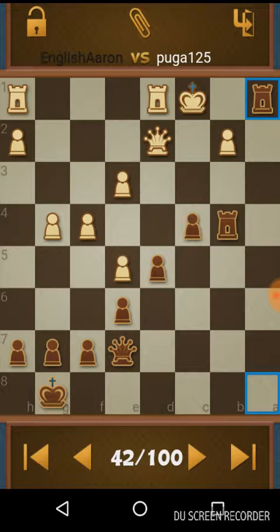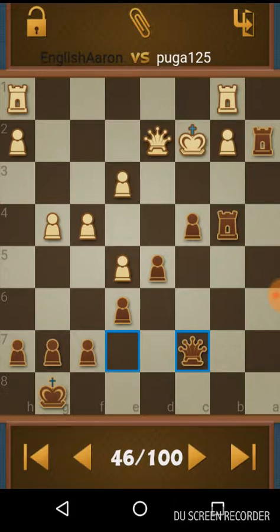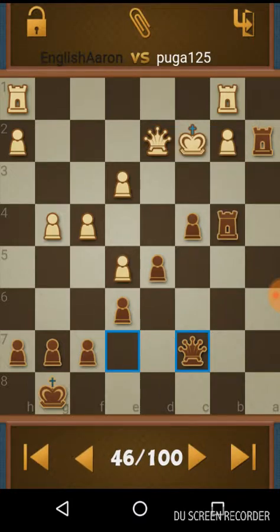Perhaps he should have moved his king over one square so that he couldn't be checked like that. Then we get this, and obviously threatening to win the queen. He defends with the rook - now his rook and his queen are tied up. I'm controlling two files pretty much, and now pretty much controlling a third. King runs. Just giving that rook, releasing it from the queen's grip.